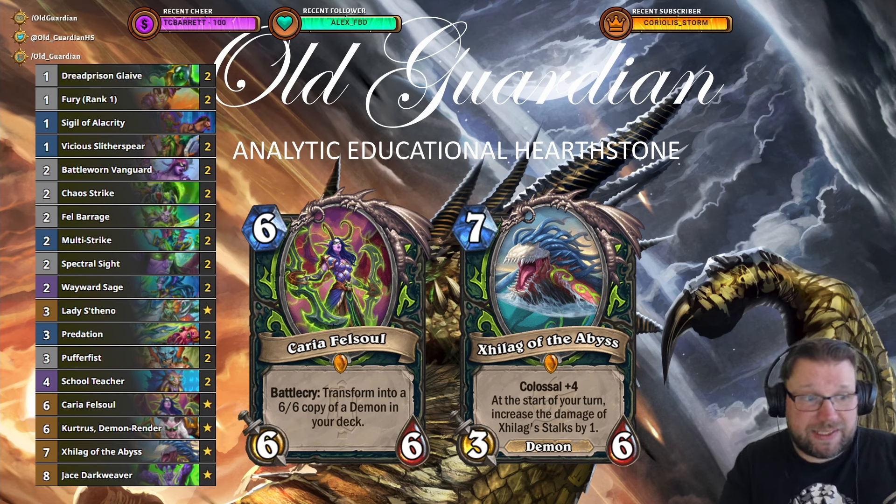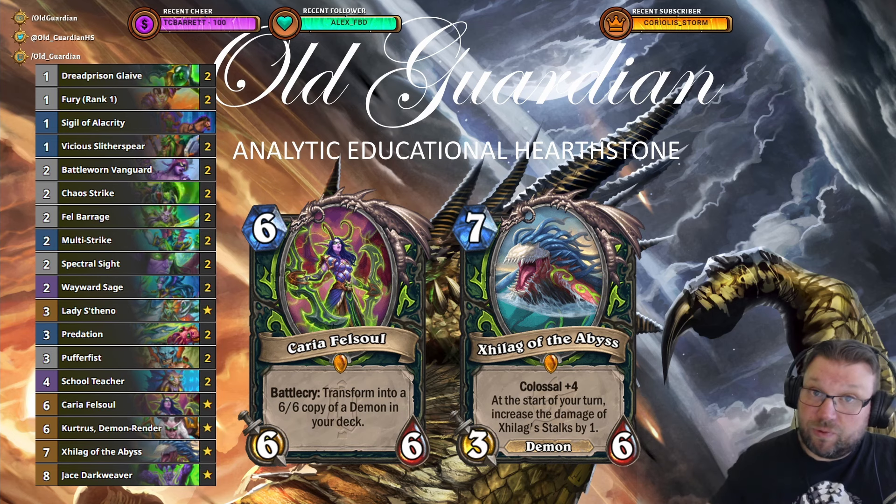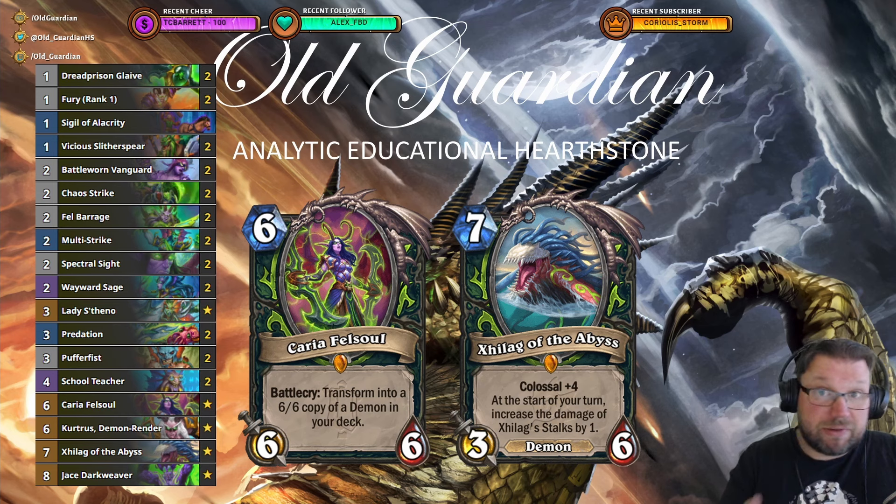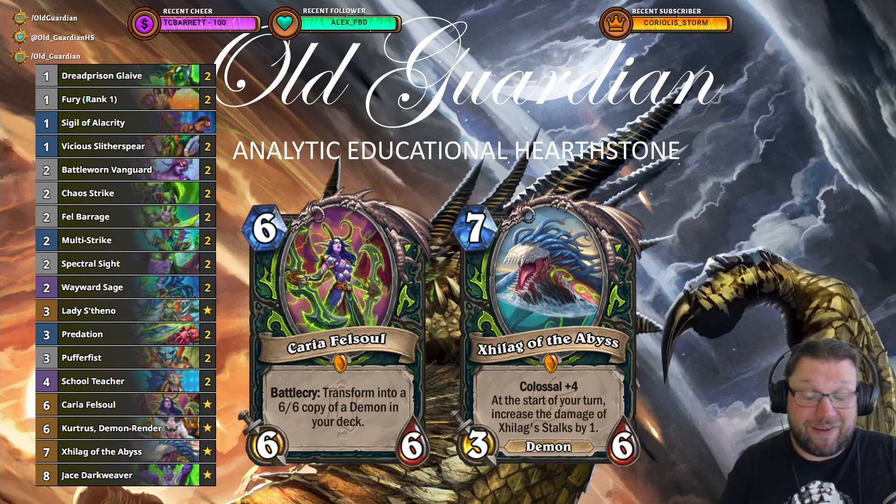But whether you should also run Jace or not, that's still unknown at this point. Naga Demon Hunter shell also gets to use stuff like School Teacher, which is a real strong card. There's a little bit of dissynergy in this specific list, because the knuckling from School Teacher — even if you get a Fel spell for that — Jace will not repeat that spell, because it's not really a spell that you cast. It's a Battlecry effect. But anyway, good strong cards. Curtis Demon Render is still an excellent hero card, and that Carrier high roll possibility — Carrier is actually the best performing card in this list.